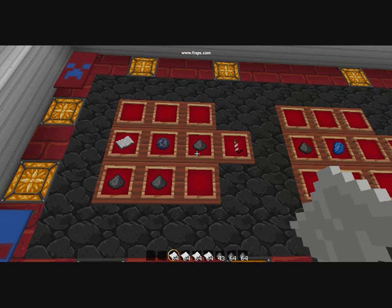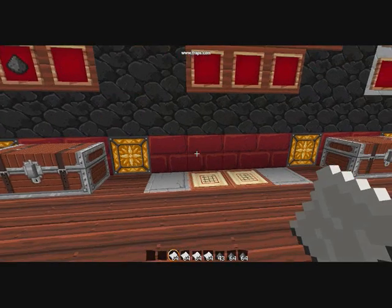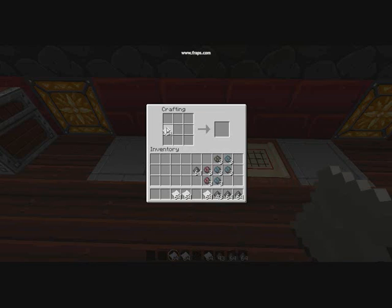If you add two gunpowder, it goes from 23 to 28 blocks high, and three gunpowder is 40 to 57. What you cannot see is me having a notepad, because I could not remember that. Now I will show you how to make them — they are very simple. Just take the paper, take your star, take a gunpowder, and voila — firework. Firework is the only thing you cannot spawn in creative mode. You can spawn in the fire star, but not the firework — you have to make it even in creative mode.